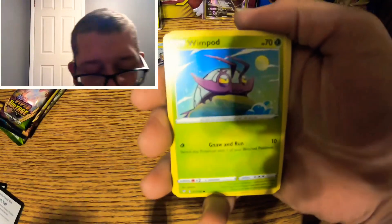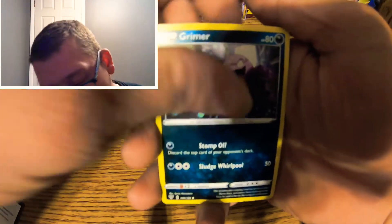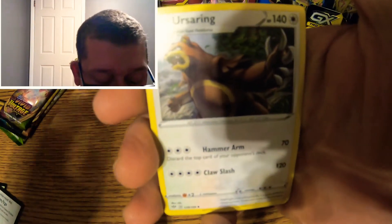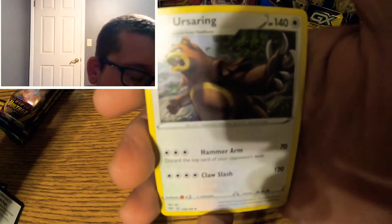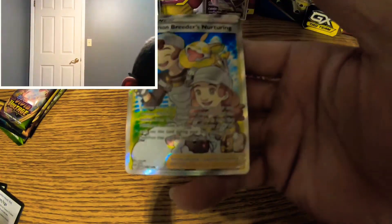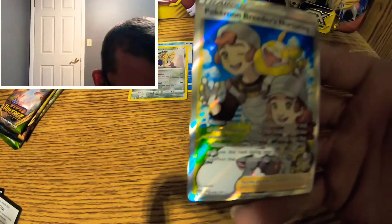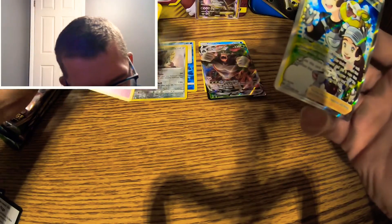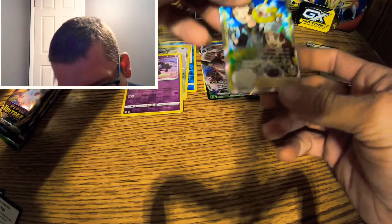Starting off with a Fletchling, a Wimpod, a Grimer, a Clink, a Ducklett, Energy, a Yellhorn — I yell, but this room has nothing in it right now so it would echo like crazy. Ursaring, a Polteageist, reverse holo Gothorita. And the rare is a Full Art — Breeders' Nurturing. Look at that! That is beautiful. And the texture!